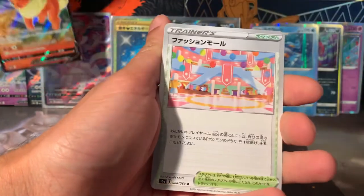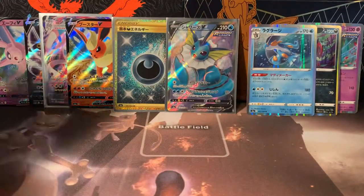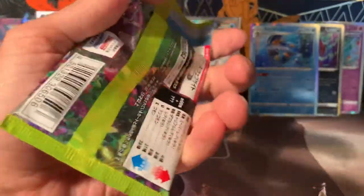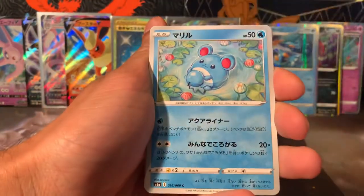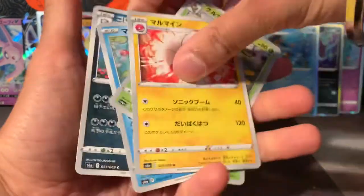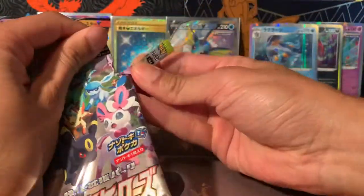Rotom and Flareon V — okay, another V card! I'll put you right in front of Sylveon there. I can't believe we got a double box — I'm really happy about that. Imagine a double box with two alternate arts, that would be incredible. One of my friends opened his first and only box and got the Sylveon alternate art. Pangoro, Swadloon, Pinsir.